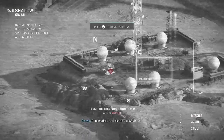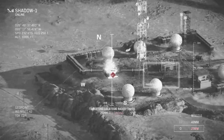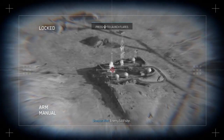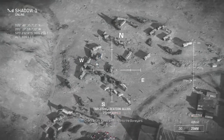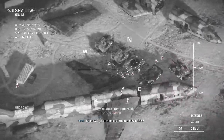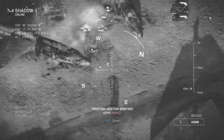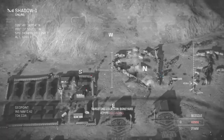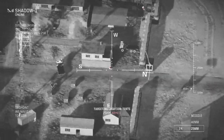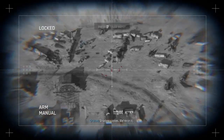Gunner, drop a missile on that same site. Enemy there — we go. I got one. Watch flares — we're chillin. That was kind of close. Contact! Shadow ships in contact — call for fire now! Shadow copies, we're back. This might be enough.